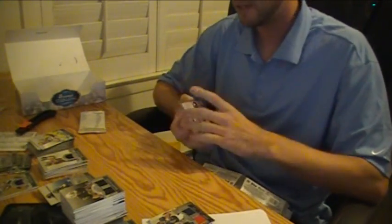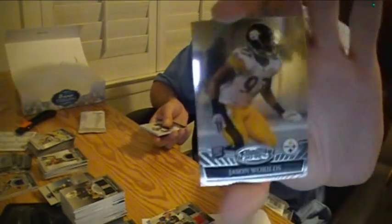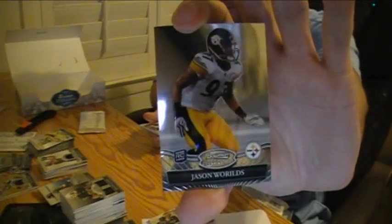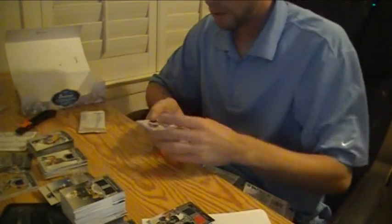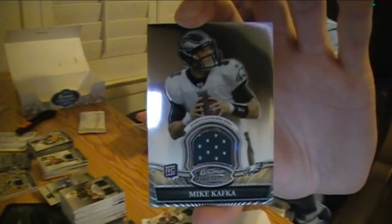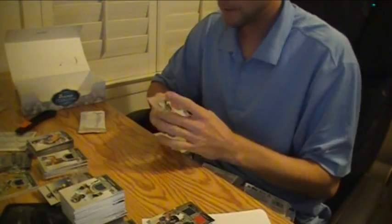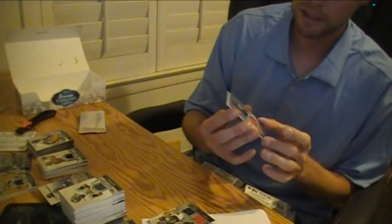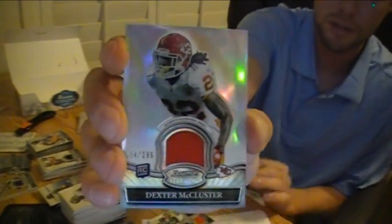There's a redemption — we got a redemption! Jason Worlds for the Steelers, rookie card. Mike Kafka jersey card for the Eagles. We'll slow roll the redemption, I guess. Dexter McCluster refractor jersey, numbered to 299, for the Chiefs.